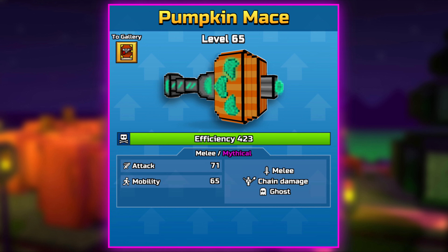Graveyard Spirit Shotgun. Primary, Mythical. Fire Rate 50, Capacity 8, Mobility 50. Mechanics: Shotgun, Ghost, and Wall Break.